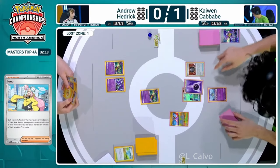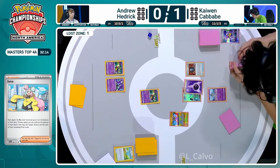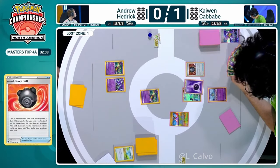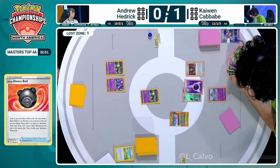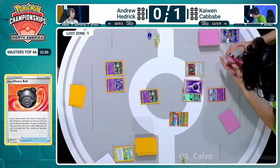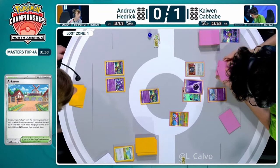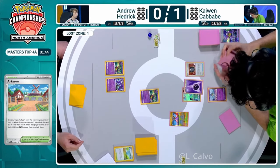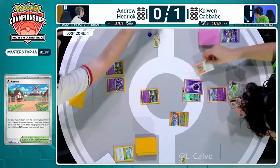Did find Greninja, will be able to find extra cards, but not being able to Colress might not be able to threaten Kaiwen too much. We'll see how many Ralts Kaiwen is able to set up and most importantly also trying to set up Manaphy to protect from a potential Radiant Greninja. We've seen Lost Box decks use Radiant Greninja out of the blue before. Kaiwen Cavave having a nice little time here, getting a look at all of these prize cards immediately thanks to that Hisuian Heavy Ball.